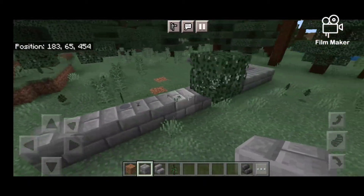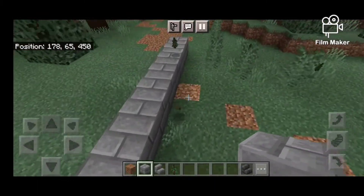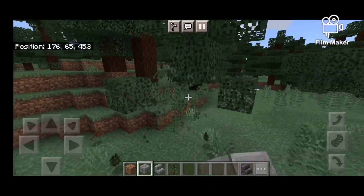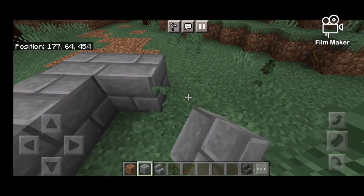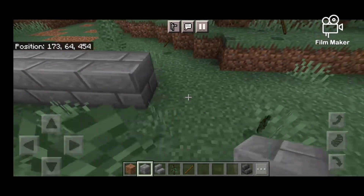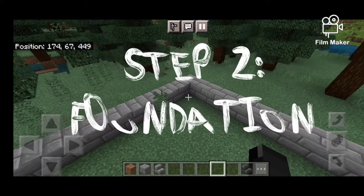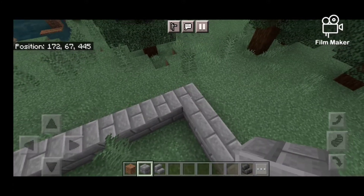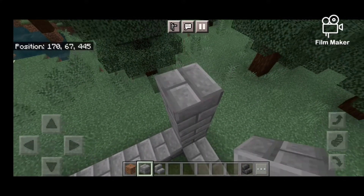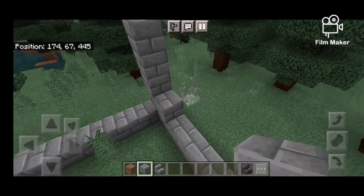I got rid of a bunch of trees, now there's saplings everywhere - stupid saplings. Then we're just gonna fill this in, make a square. Step two, we're gonna build up the base of the house four blocks, just like that.